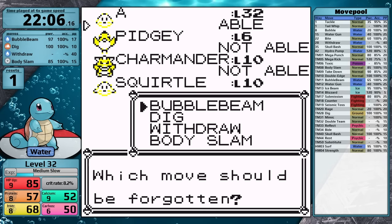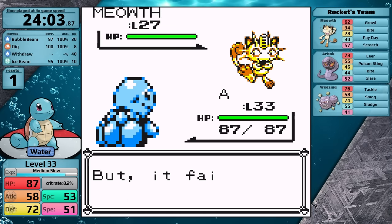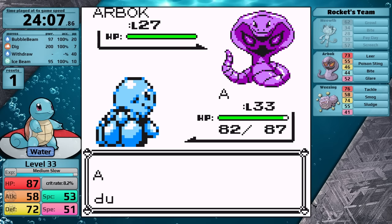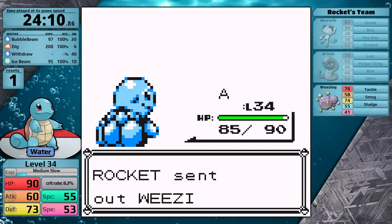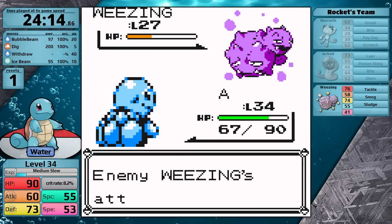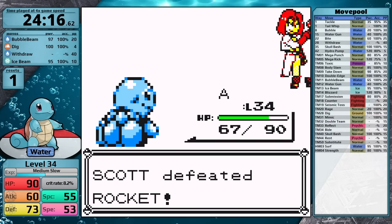I teach Ice Beam right away in the place of Body Slam, correcting my mistake from the first playthrough. Let's watch a fight against Jessie and James in Pokémon Tower. This fight was very problematic for me in my first run, but this time it luckily is not. I one-shot the Arbok with Dig, Weezing's next — Dig does more than half, it hits Sludge, and I knock it out. That's sweet revenge for giving me the setback last time.